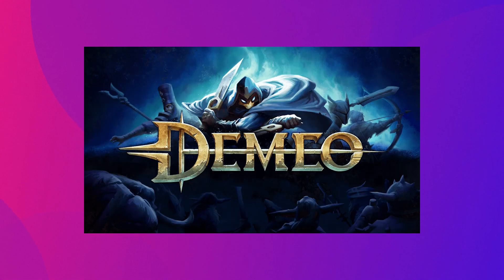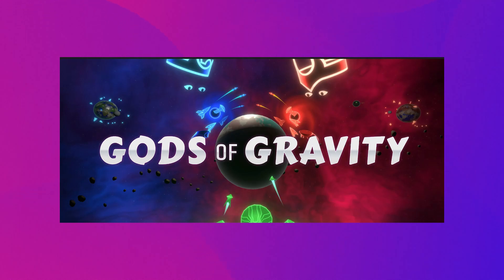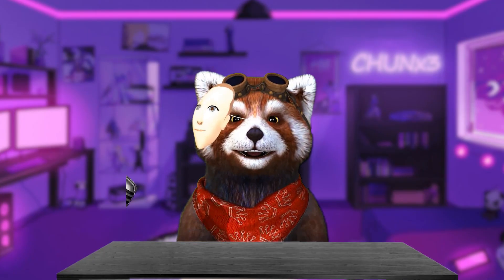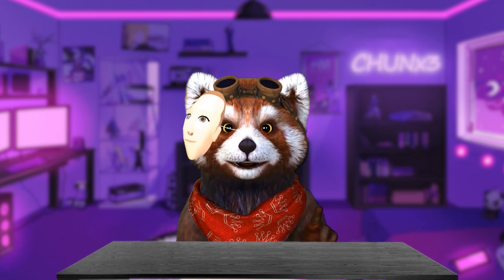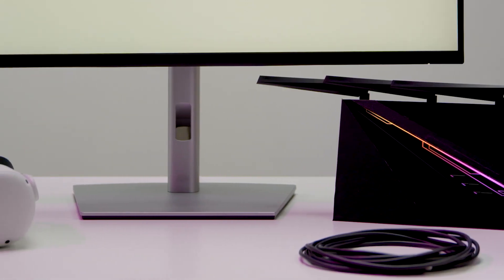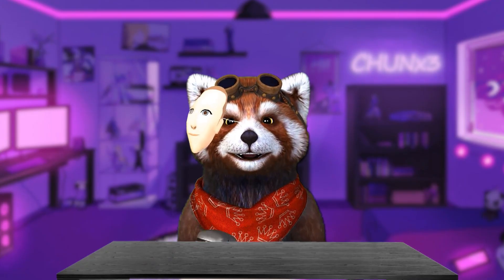Only a few demo apps — the Light Brigade, Red Matter 2, and Gods of Gravity — actually supported it. Quest Pro's local dimming processes 500 dimming zones in real-time, which requires additional processing power. This is probably why Meta doesn't apply local dimming globally in standalone mode. PC VR, on the other hand, is relatively free from these restrictions, so it seemed like a good fit.